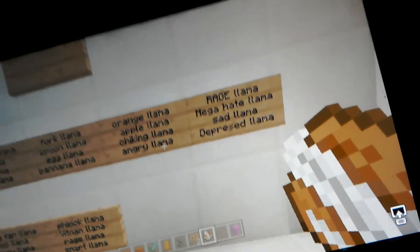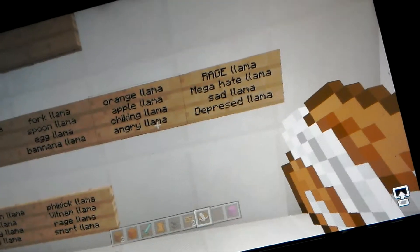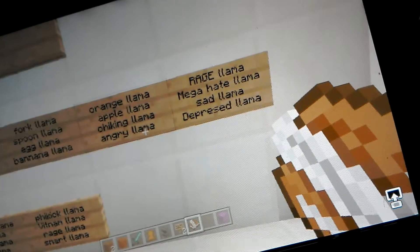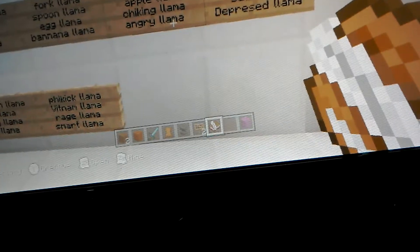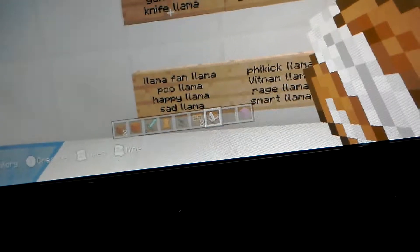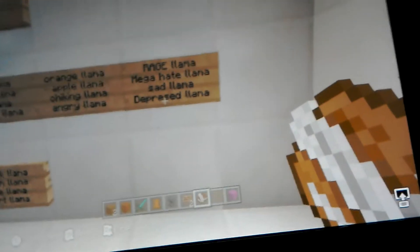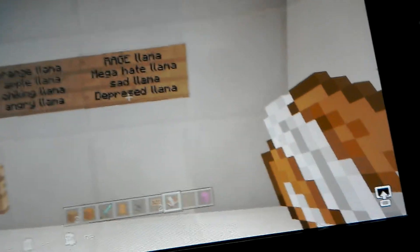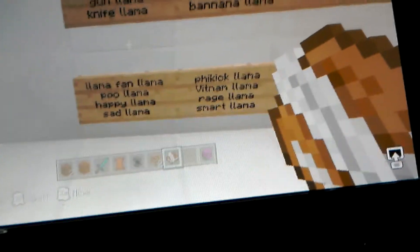The final evolution is mega hate llama. Then we have sad llama — the first evolution is sad llama, second is depressed llama. So depressed llama is the last evolution. There are also more llamas like fan llama and poo llama.